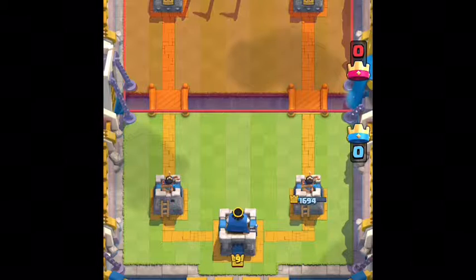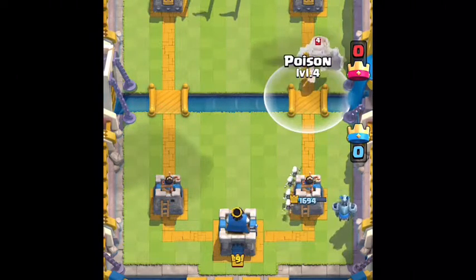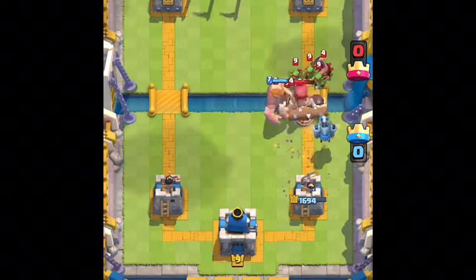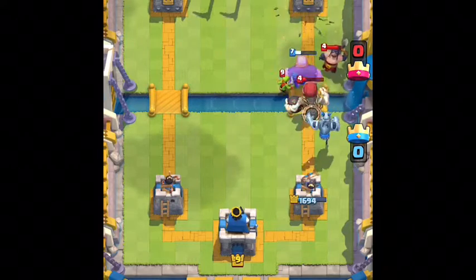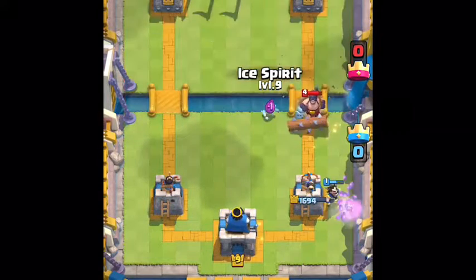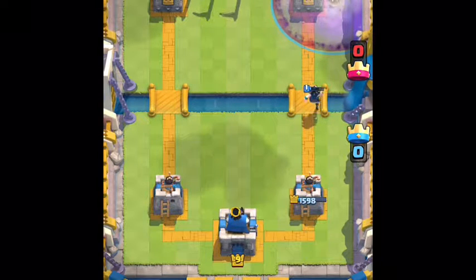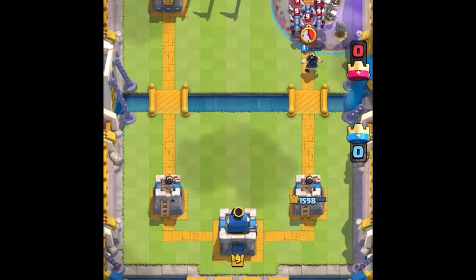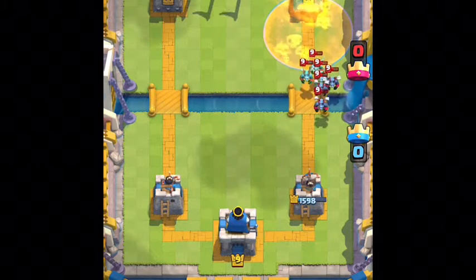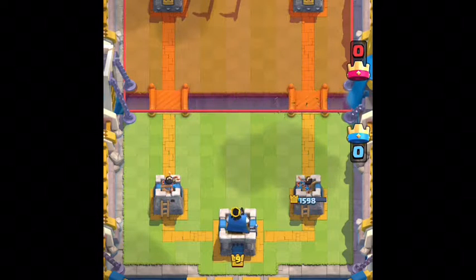Now we're going to get our mega minion and our poison — the poison is just going to clean up pretty much the entire minion horde, then it will start taking away at that tower. Check out that perfect ice spirit. That executioner just did so much damage — it was redonkulous. But he's not going to play anything against my electro wizard, which means it will get two whole hits on the tower, making us pretty even. Giant skeleton coming — we're going to go ahead and play our skeletons and put our mega minion down in the back.